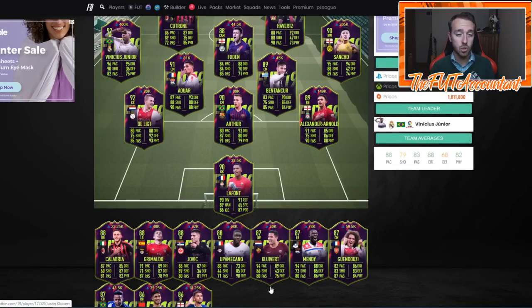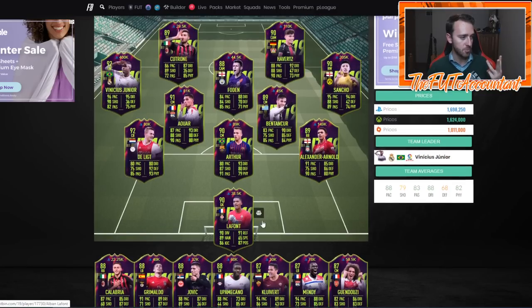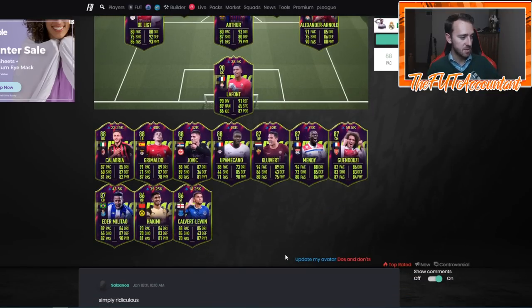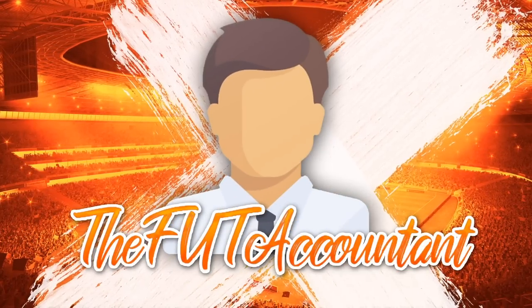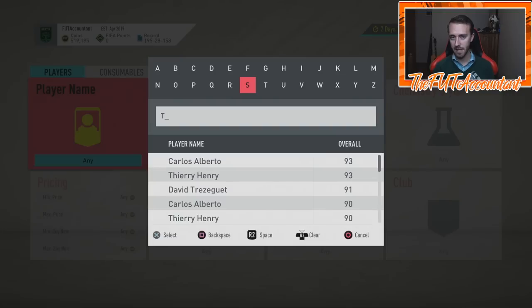Surprisingly, there were only three Premier League players in the entire squad last year: Ganduzi, Alexander-Arnold, and Phil Foden. Serie A actually dominated with five players including Clivert, Calabria, Lafont, Beltran, and Cutrone. Bundesliga also had five. I feel like this year there's a really high chance we're going to see more Premier League players, especially from Chelsea and Manchester United.